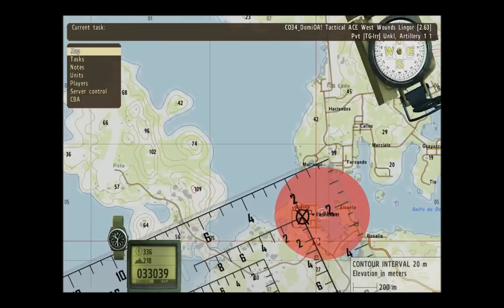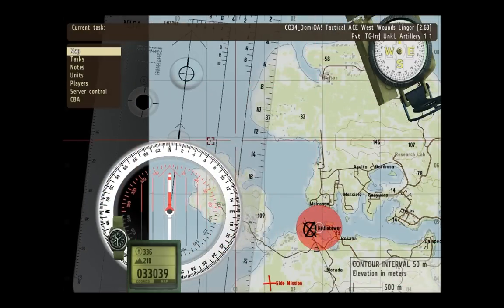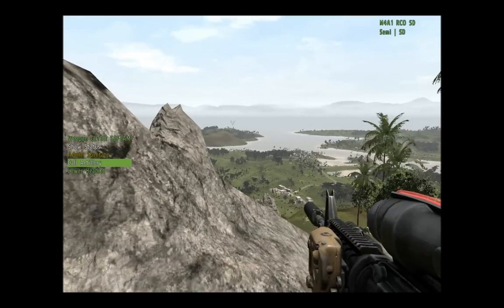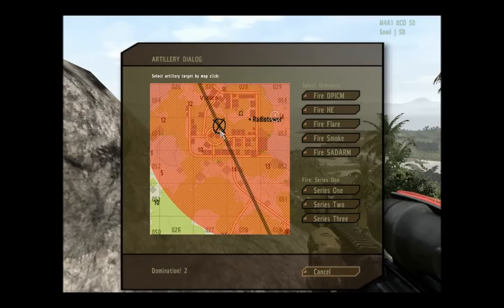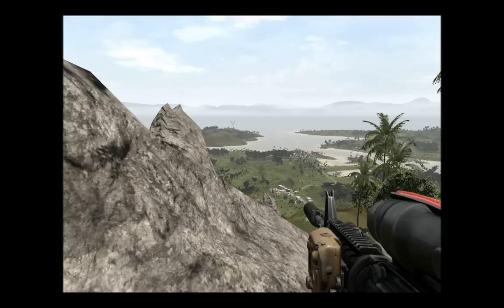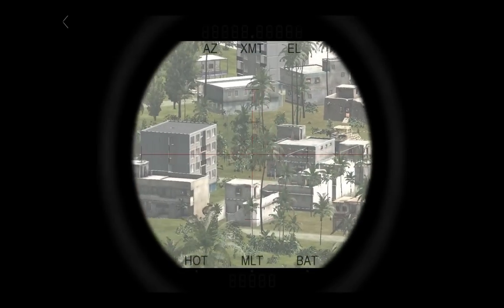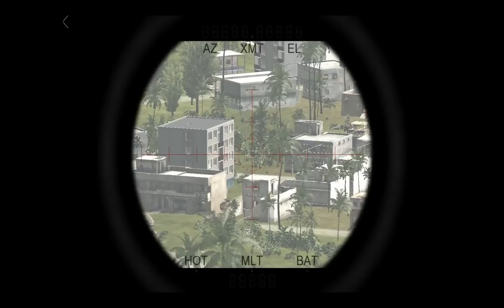That's good. Now I can move these map tools out of the way. Make sure my radio is on. Call in the artillery. Request artillery on this target.